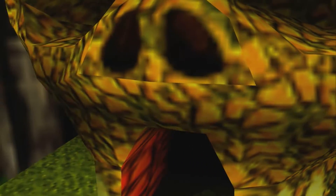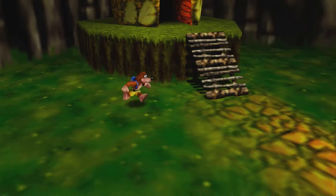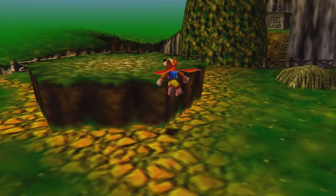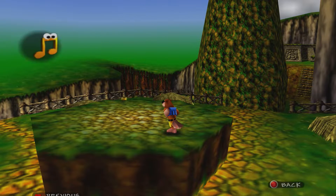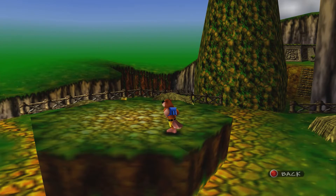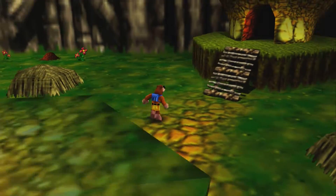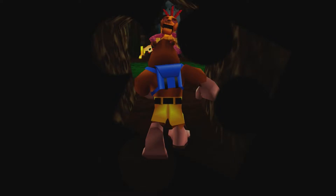Oh my god, it's another Jiggy! Never would I have known it would give me a main collectible when I just got two in the exact same area. I already have five Jinjos — that's all of them! If we check our totals now: we're only missing one Jiggy on top of that mountain, and we're also missing ten notes which might be inside that mountain. So let's head into Mumbo's hut.